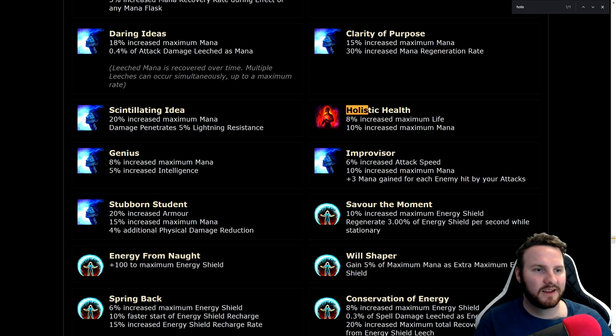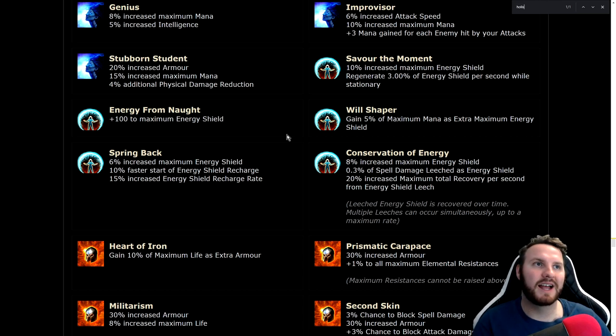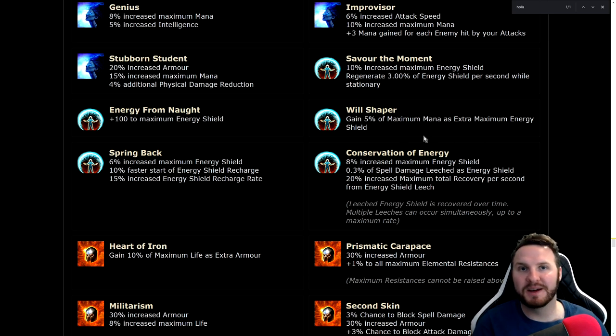Holistic Health: 10% life and mana — very strong, great for Mind over Matter or energy shield scaling. Energy from Naught: 100 to maximum energy shield — almost like having an extra piece of gear in terms of ES value. One of the strongest ones for CI builds or hybrid builds. Will Shaper: gain 5% of maximum mana as extra maximum energy shield — basically a mini Hierophant effect, great for scaling energy shield off mana. Heart of Iron: gain 10% of maximum life as extra armour — if you have 8,000 life that's 800 armour basically for free.